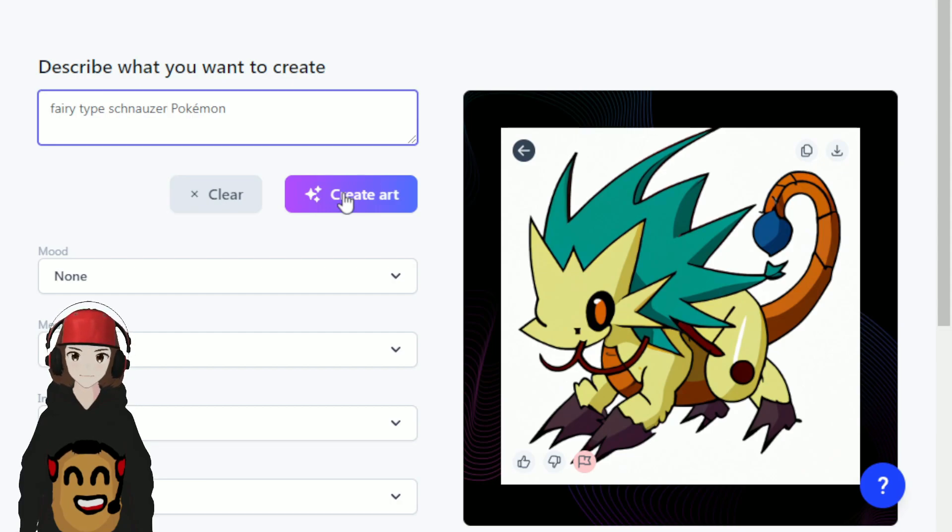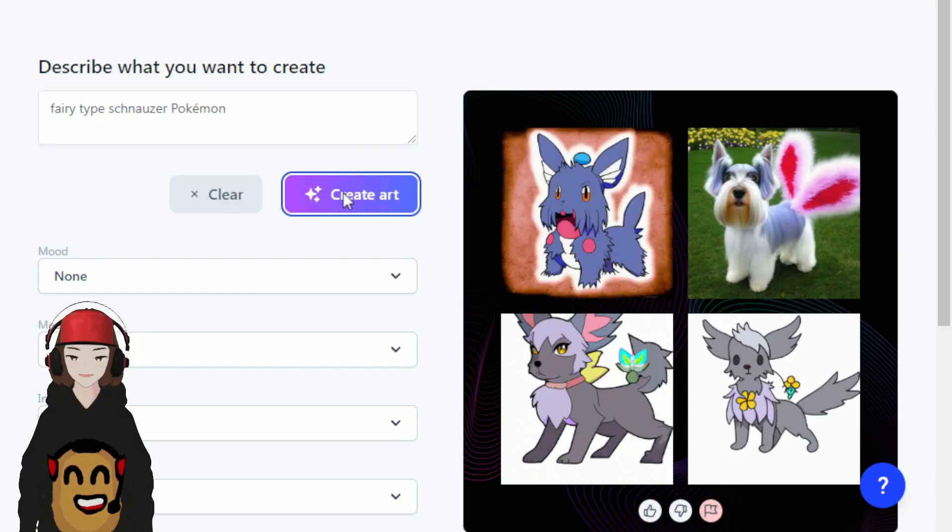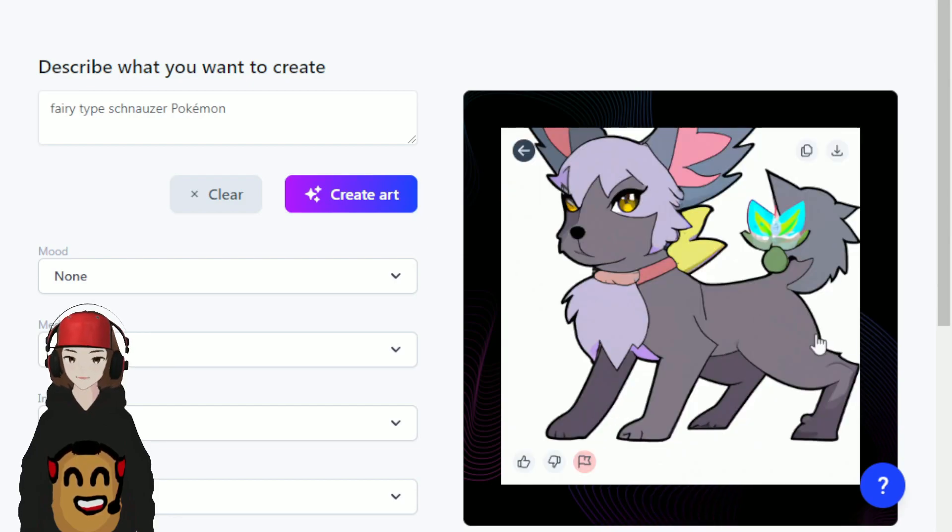Now let's get a fairy type schnauzer Pokémon because I also own a schnauzer. Oh, these are adorable. This is too realistic — I can barely tell that's a schnauzer. You on the other hand, you're not bad. Yeah, definitely has a schnauzer look — kind of a beard right here, big ol' ears, short tail. Yeah, let's go with this. This will be our fairy type.